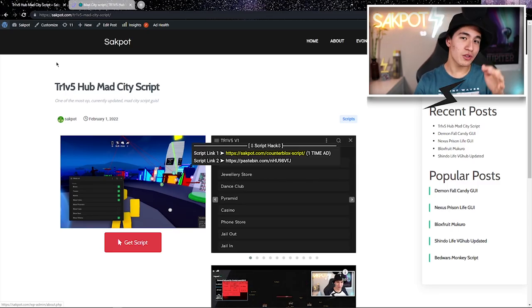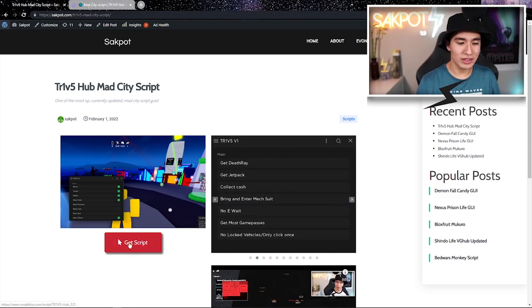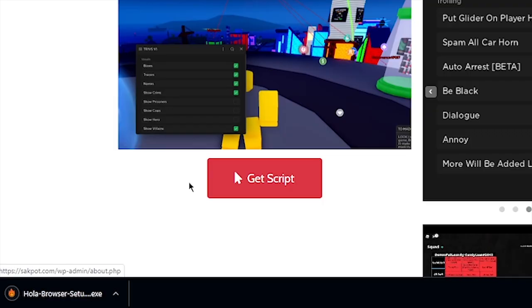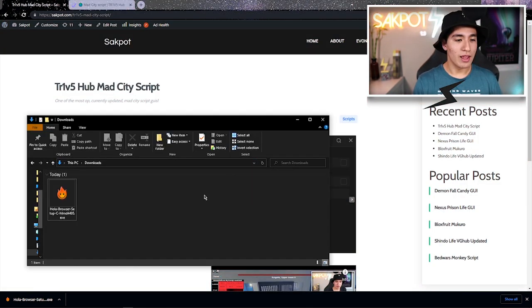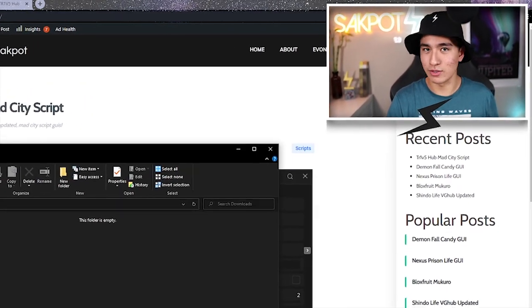Alright guys, so once you're in the first link in the description, or the second link in the description, what you're gonna wanna do is click on the get script button. When you click, it's gonna open two ads, so click the ad and just X out. Remember, if it downloads anything, don't open it.